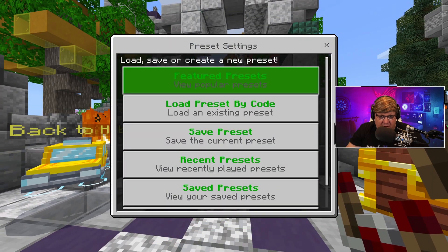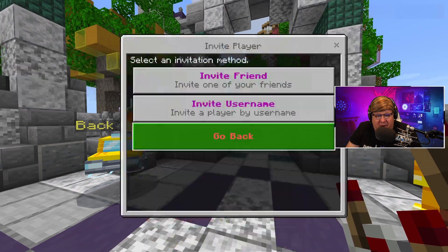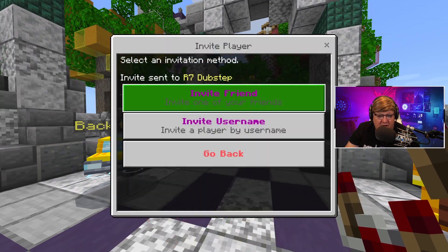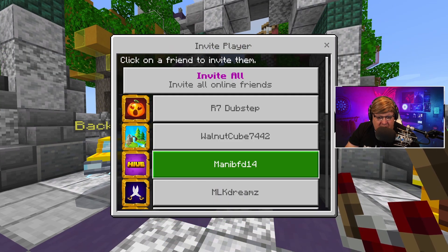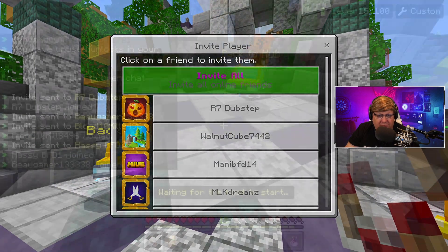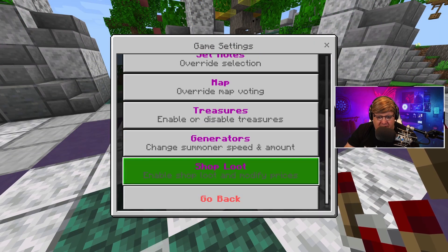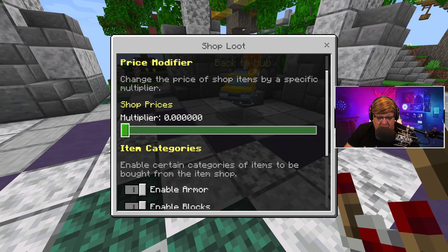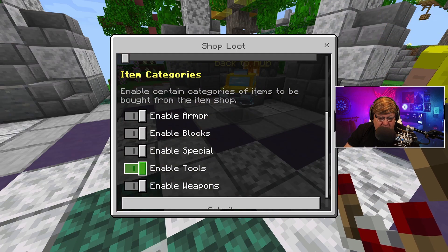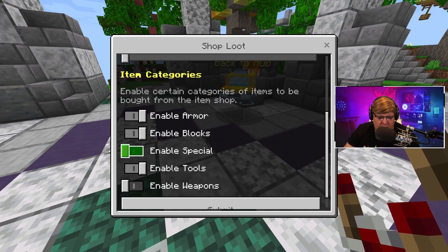We're going to make sure it's solos. Go to Access and Permissions, then the invite player list, and invite your friends. We're getting Dubstep and Bow Gamer in here. Then go into Game Settings and change the shop loot to zero, turn off weapons and specials, and leave armor, blocks, and tools.